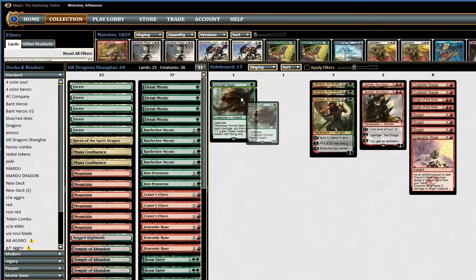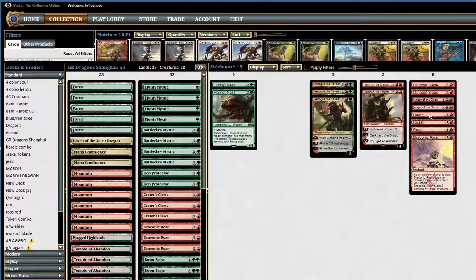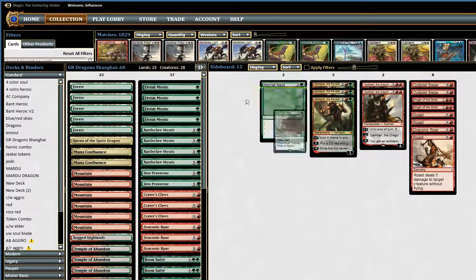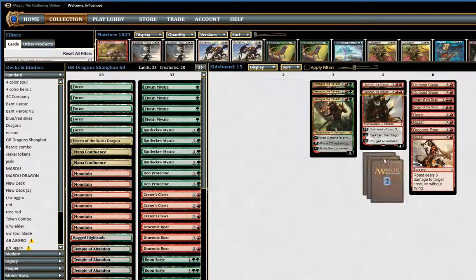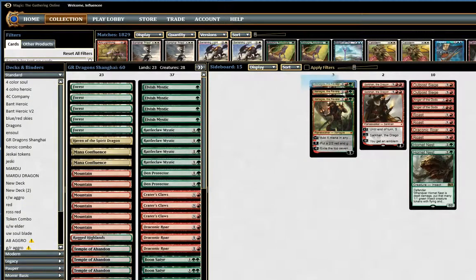Also 2 Hornets Nests. I'd probably bring these in with Roast — maybe I can turn into a Bees deck and roast my own Hornets Nests and get 5 Hornets, kind of stonewalling them where they have to deal with my Hornets before anything. Hornets Nest is a very good card — I've played against it and it's really a pain to play against, so I imagine it's gonna come in in a lot of matchups in the daily event.